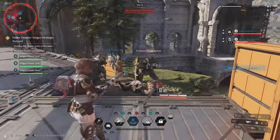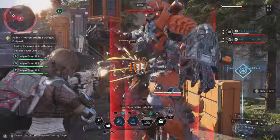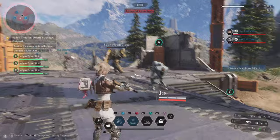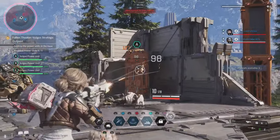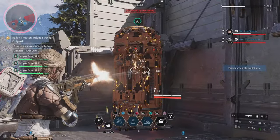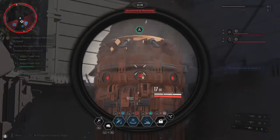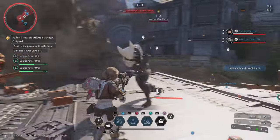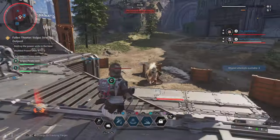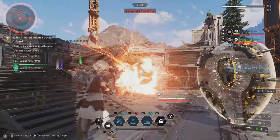Are they gonna keep spawning? What do we do? It says disable zero out of three — I think they're gonna keep spawning. There's B and C — do we just shoot it? Oh, shoot it guys! Shoot the thing — shoot A, B, and C. We've been doing it wrong. There we go.